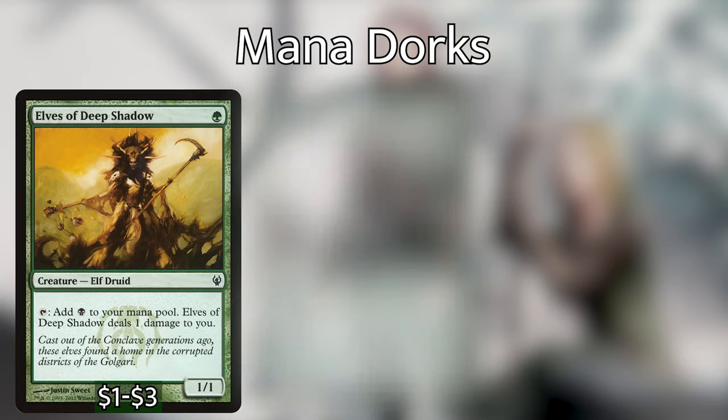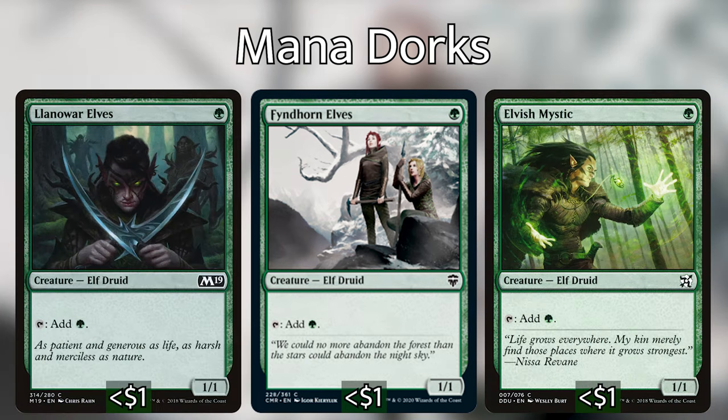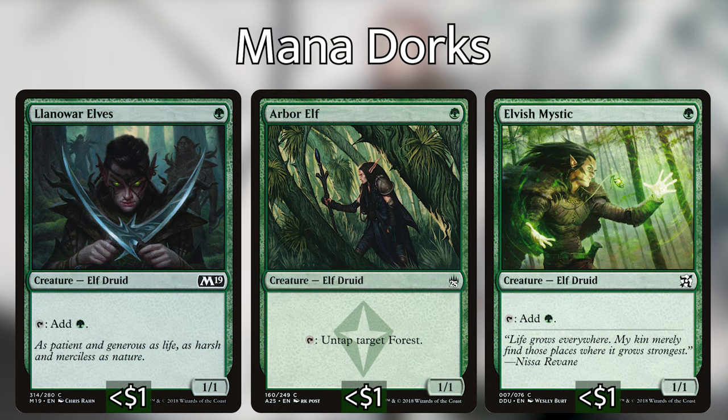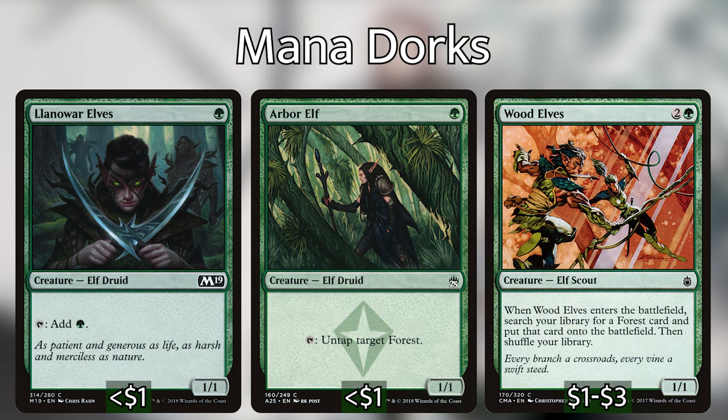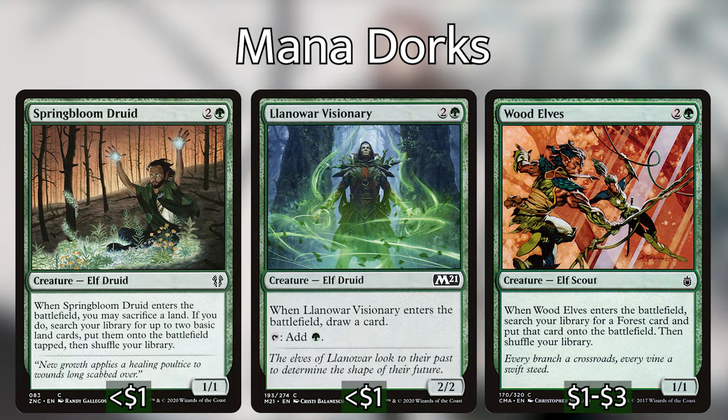As is very common for elf decks, we are playing a ton of mana dorks. We've got Elves of Deep Shadow, which can tap for black but deals a damage to us. Then we have Fyndhorn Elves, Elvish Mystic, and Llanowar Elves — these are basically all the same creature. We then have Arbor Elf, which can untap a forest, essentially giving us one mana. We then have some elves that give us forests when they come into play, like Whirlwind Elf, whose ETB lets us find a forest. Springbloom Druid, when it enters the battlefield we have to sacrifice a land, but we can search our library for two and put them directly into play. Llanowar Visionary draws us a card when it enters the battlefield and can tap for a mana.